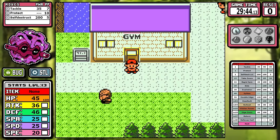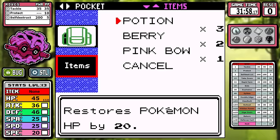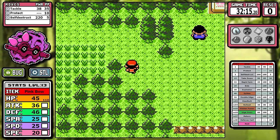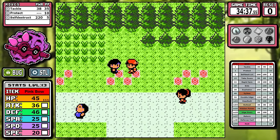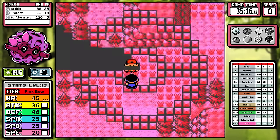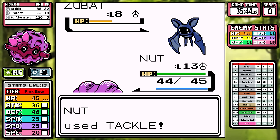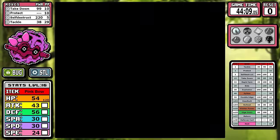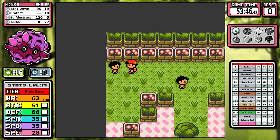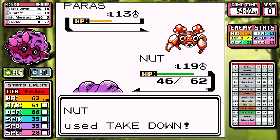I'm going to backtrack and pick up the Pink Bow, then go pick up the Exp. Share to the left of Violet City. After that, I'll pick up the majority of battles on Route 32 — there are about six extra battles there. There are also extra battles in Union Cave, then we do the Slowpoke Well, and we find ourselves in Bugsy's Gym where I battle every single trainer.